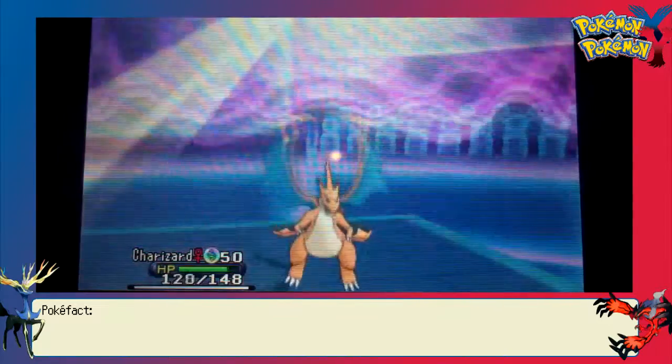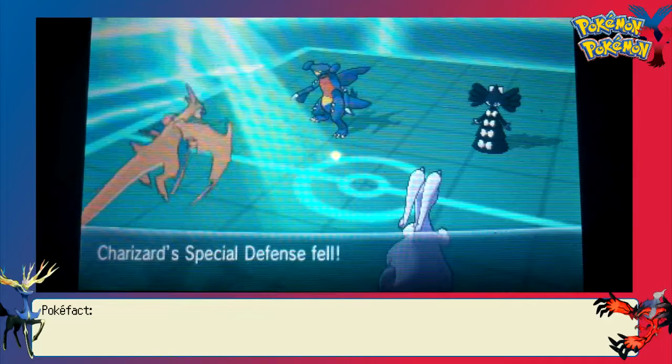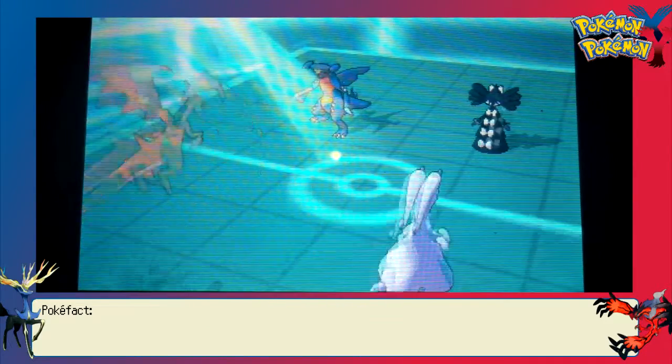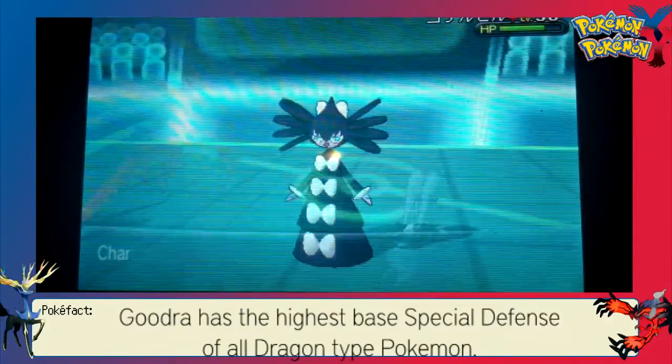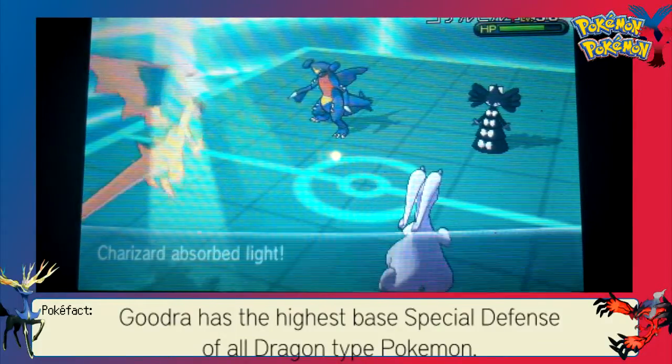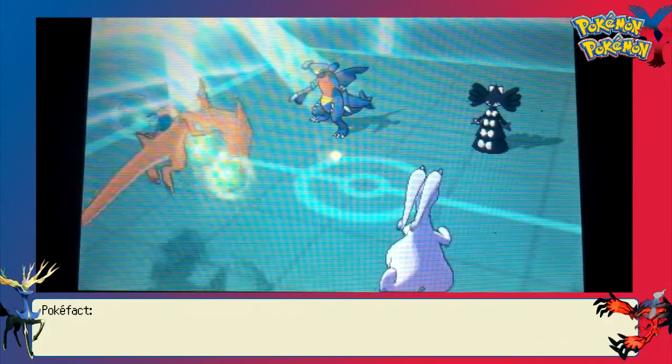The Trick Room is now up, which isn't too bad. My Diggersby is Choice Scarfed, but I do have Wigglytuff. And Wigglytuff is quite bulky and is able to take a lot of hits just because of how high its HP stat is — it's kind of like Chansey in that regard.